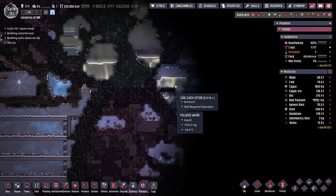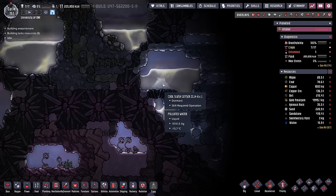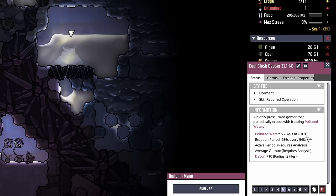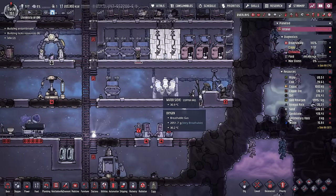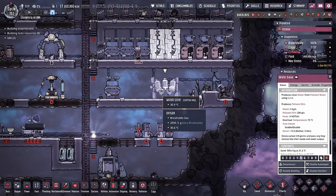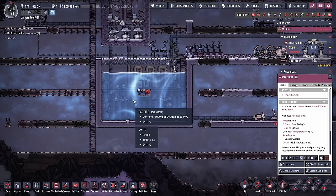Another reason we need to do some exploring is because we need to start concentrating on getting access to some of the vents and geysers located around the planetoid. Starting with, probably, this cool slush geyser. It produces polluted water at minus 10°C, which is absolutely wonderful. We'll be able to take all that polluted water, and just like we're doing in the bathroom system using a water sieve, we'll be able to clean it and our colony can use it to provide oxygen or feed crops.